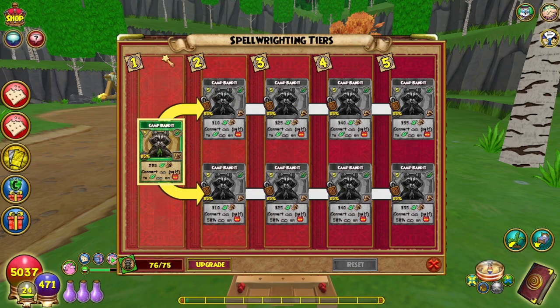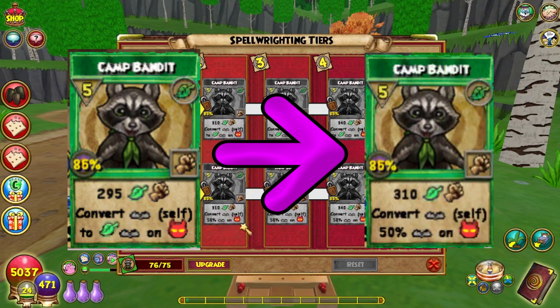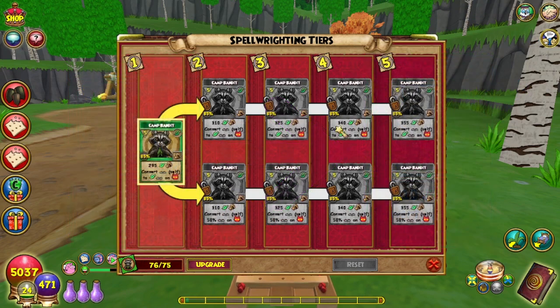This one has two different paths you can take. The upper one does damage and then converts any trap on you into a life trap on the enemy. For the lower tier, it does the same amount of damage as the Tier 2 on the upper path and converts any trap on you into a 50% universal trap on the enemy. Now unless they use Feint on you, a 50% trap is pretty good. So I'm going to go with the lower tier because most of the traps that we're using can range from 25% to 45%, depending on if they're boosted.